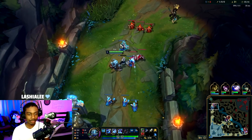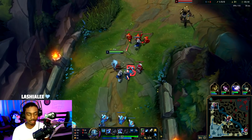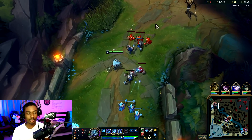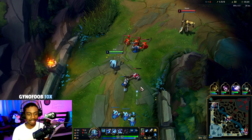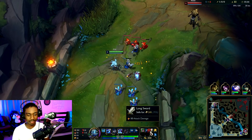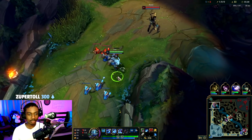Your W proc is so good and it synergizes really well with Sheen rush. The wave is gonna slow push back to him — couldn't freeze it. I should have made my item choices a bit quicker but it is what it is.